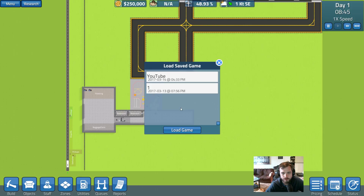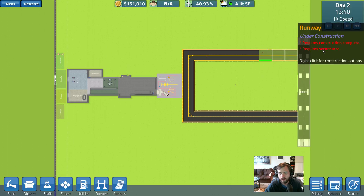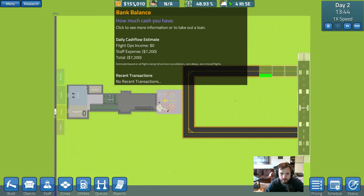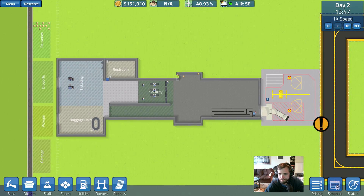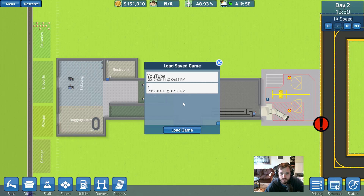We have two saves here, and I just want to see if they fixed everything. I think this one was the big airport we created. We kind of just let it run to see if it would make any money, and I don't think it was. So let's go ahead and load up the other one that we kind of built.